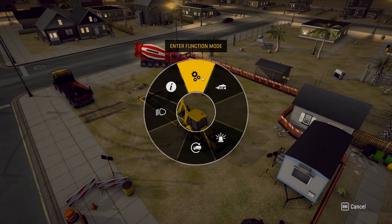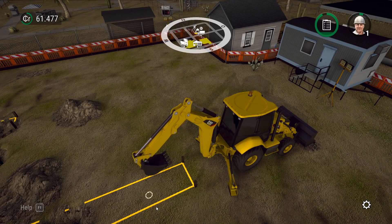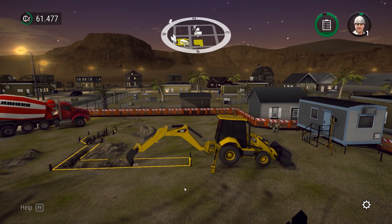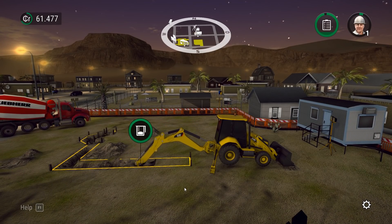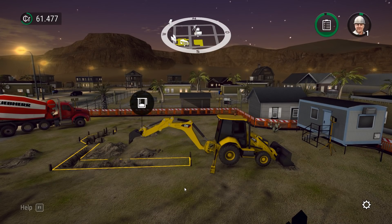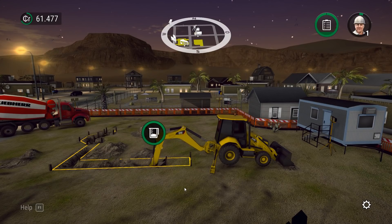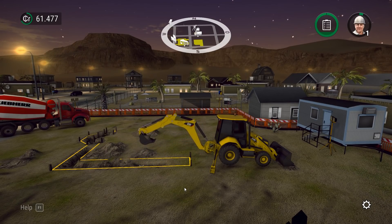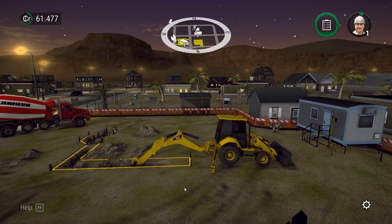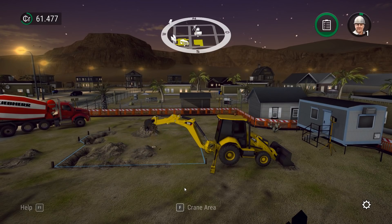There we go. That should be perfect. Okay, function mode. Alright, let's dig this hole. The day-night cycle here is almost leaving us into nighttime, but we can still see. There we go. Right there should be fine. Very nice. Let's see if I can reach all the way out there. Oh, perfect. Task completed! Hey, we were doing exactly what we were supposed to. Very nice.